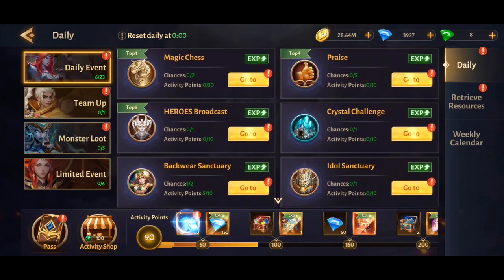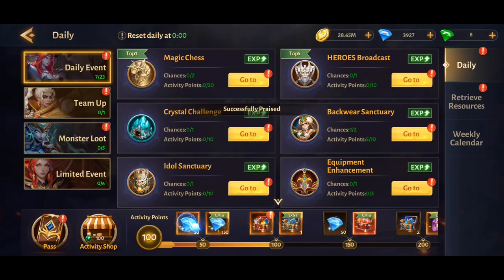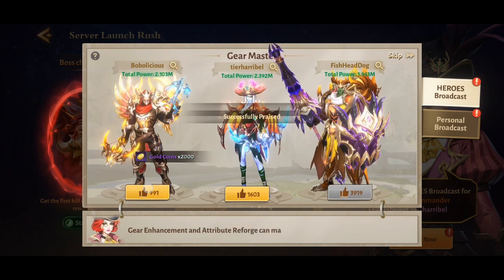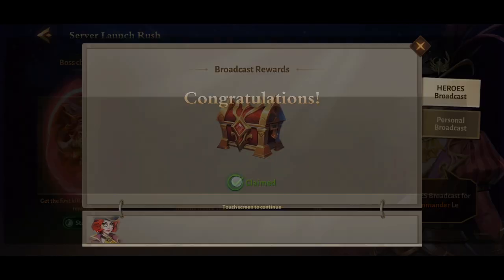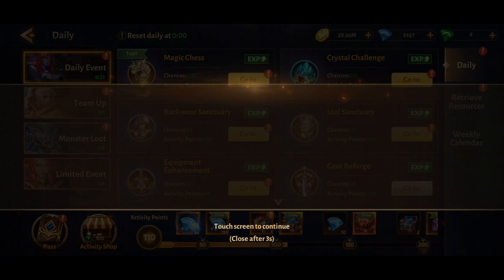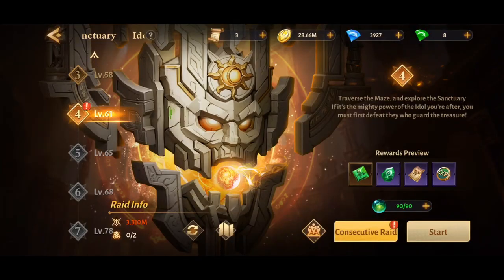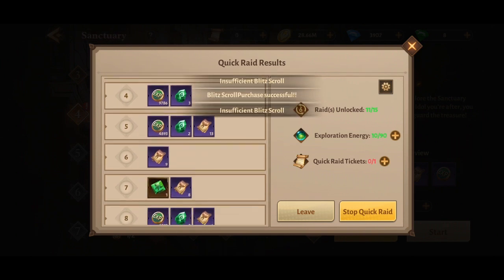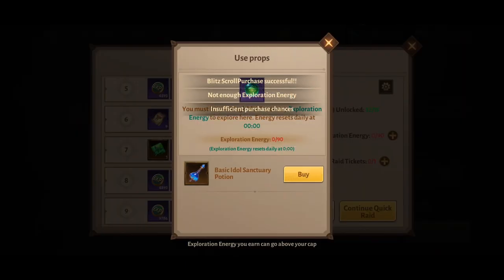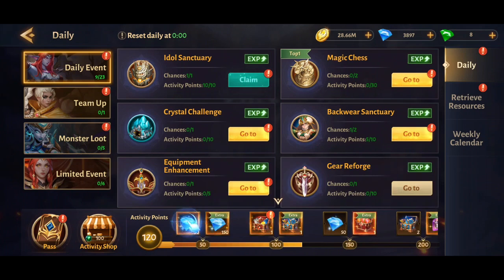Do all your daily activities and get the experience. Some of these play automatically — like this one takes a while but you can click raid and it'll do as much as it can automatically. Some of these you can also buy more experience, so definitely do that if you can.